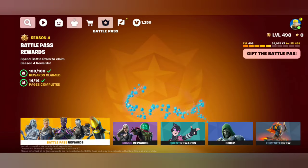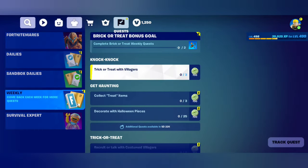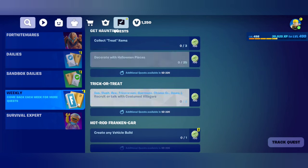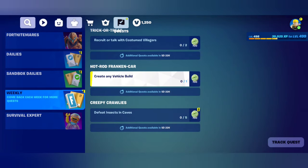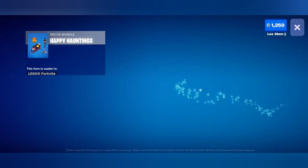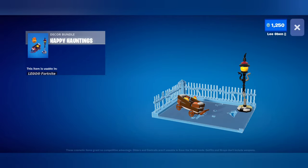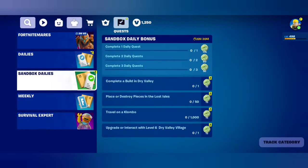Let's check if there are any challenges — quests. Trick or treat with villagers, collect treat items, decorate with Halloween pieces — that's kind of hard if you don't have the Halloween pieces yet, 700 each. Recruit or talk with costume villagers — I have several of those. Create any vehicle build. Defeat insects in caves. Wait — bonus goals! Oh it's beautiful! Yes! Just get two of them done and I get those three things — that is so cool, I'm excited. This is gonna be a lot of fun.